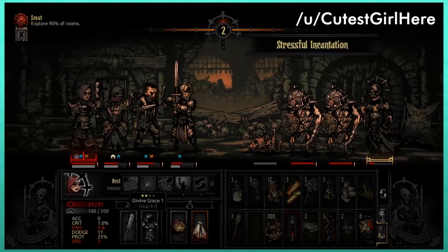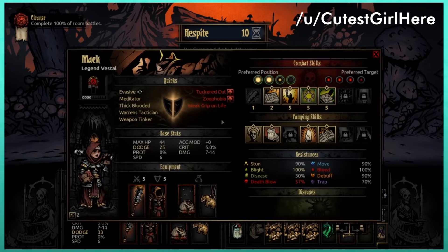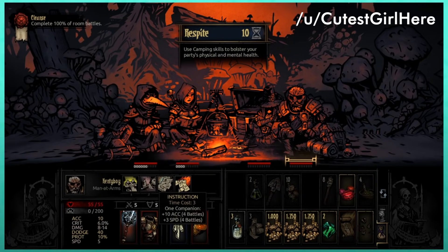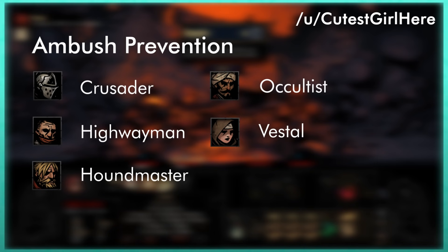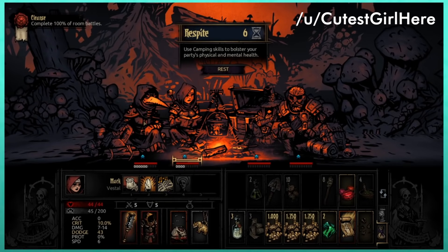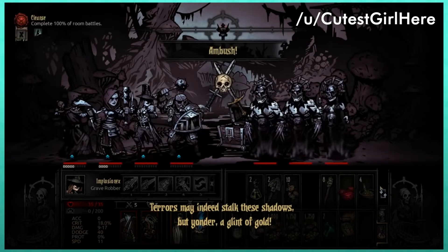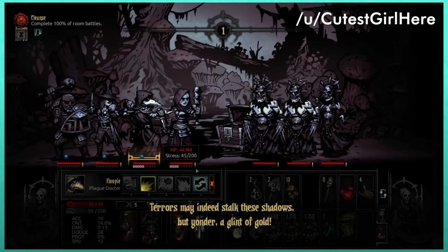A lesser team-building consideration is ambush prevention. Anytime you camp, your team risks a 33% chance of being ambushed. If you don't think your team can handle an ambush, try to fit the Crusader, Highwayman, Houndmaster, Occultist, or Vestal into your team with their ambush prevention camping skill equipped. It's a nice bit of utility to let your heroes rest without fear of ambush, though generally, if you're at risk of being wiped by an ambush, you probably have other concerns to address.